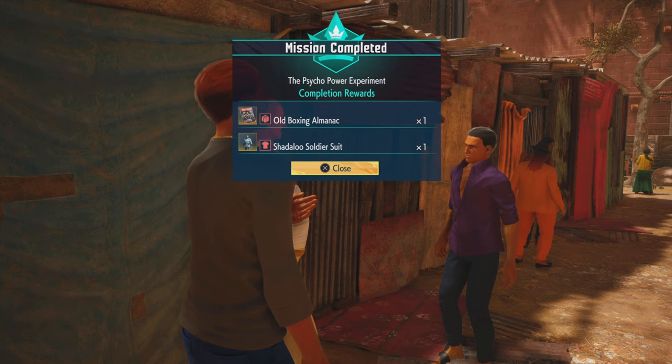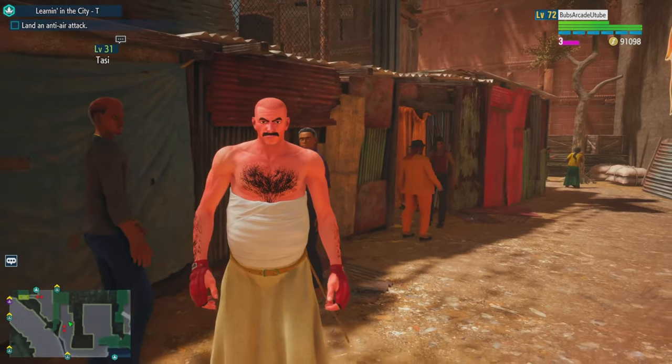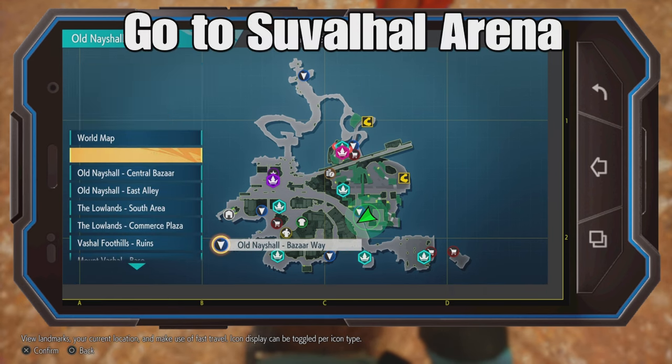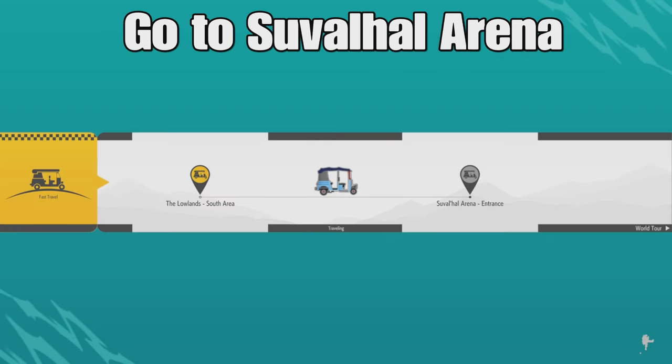You've got to do a bit of running around here, but it's not too bad. I unlocked Ed's second costume in about 20 to 30 minutes. Big shout out to Real Ghost 49 on Reddit - that's how I found out all this information. To unlock the trading cards - his plus 5 friendship item - this is a lot easier: you just go to the Saval Hall Arena.